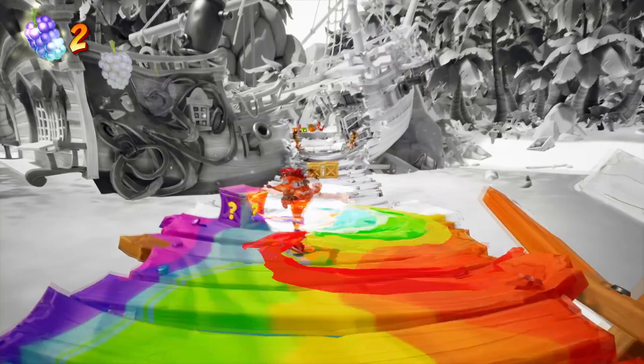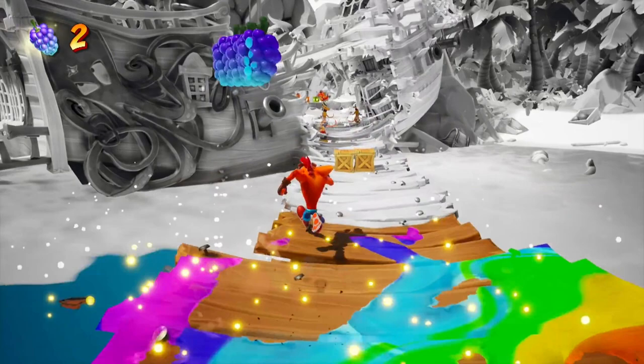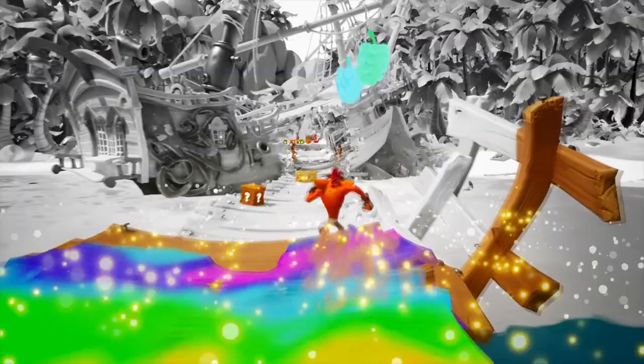The Wumpa fruit gets switched with what they call Bumpa fruit — it looks like a grape to me. Whether it plays a different role or not, Wumpas are confirmed to play as some sort of currency in the game. All we know about these purple-shaped fruit is you can earn more rewards. That's all we know for now.